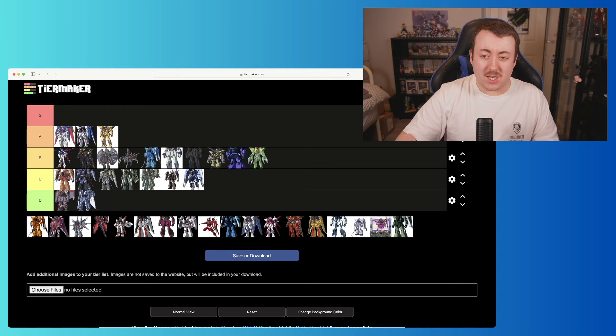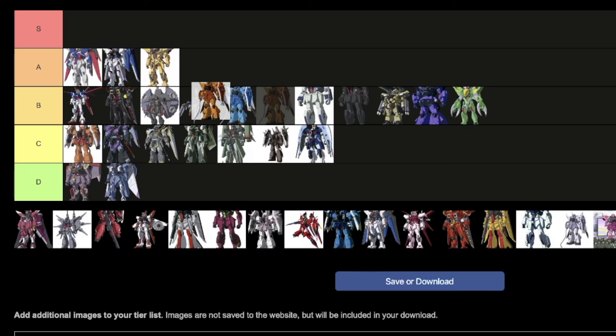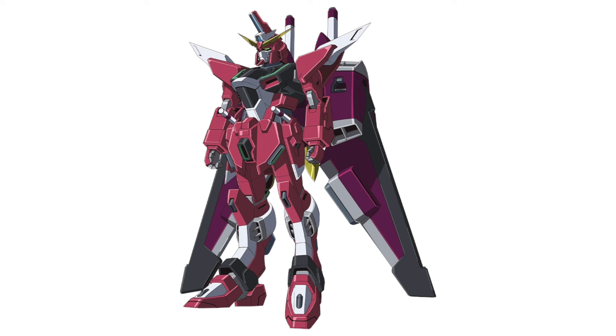Next we've got Heinie's Westerland Flausse Zaku Phantom. As I said, we're going to see a lot more Zaku Phantoms because everyone had customs in this series. The Zaku Phantom is a decent design, not my personal favorite, but the color scheme definitely helps a lot especially compared to Diaka's. We're going to put it at the top of C since it doesn't appear all that much.